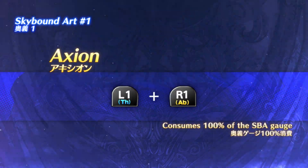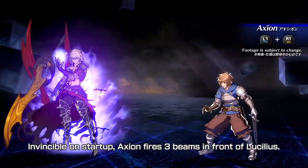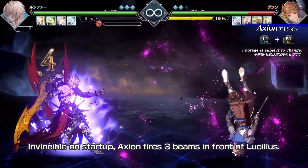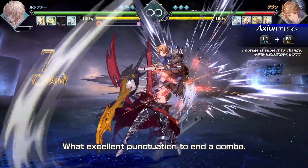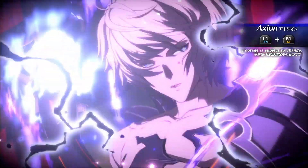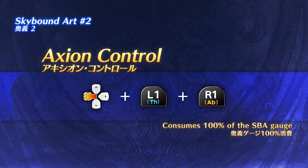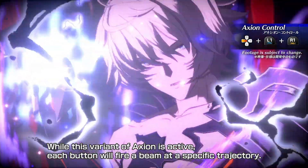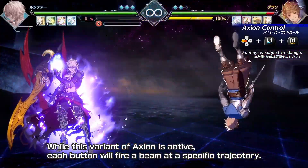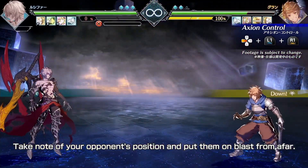Axion. Invincible on start-up, Axion fires three beams in front of Lucilius. What excellent punctuation to end a combo. Axion Control — while this variant of Axion is active, each button will fire a beam at a specific trajectory. Take note of your opponent's position and put them on blast from afar.